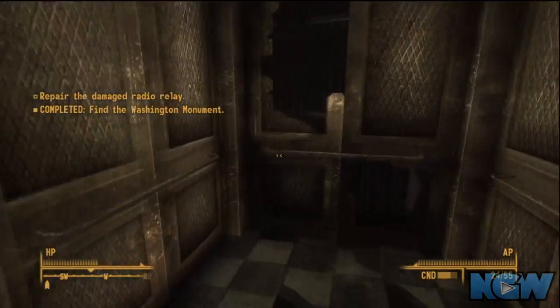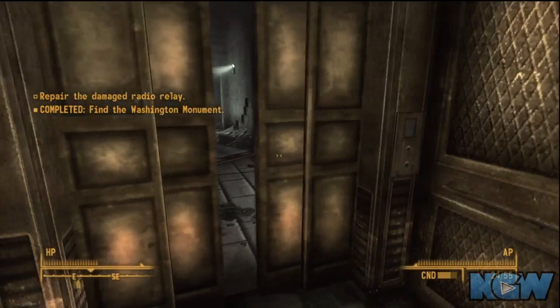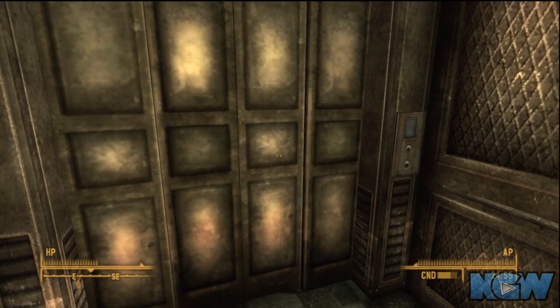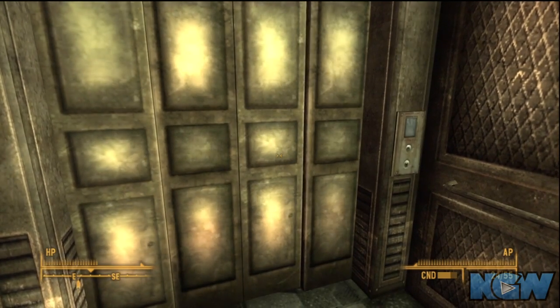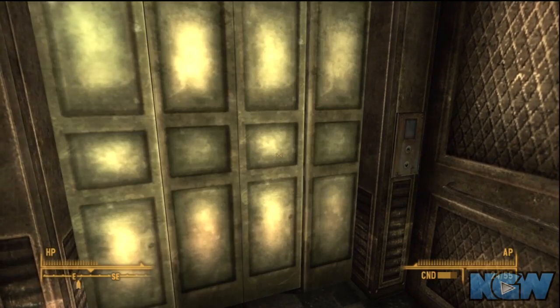I got here relatively easy, so just head inside and go up the elevator. Whatever your health is when you get here, don't heal because there's a bed at the top. I recommend using it for the quick save and for regaining whatever health you've lost.